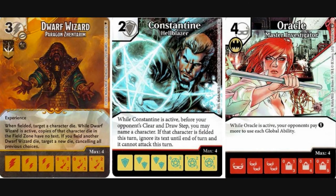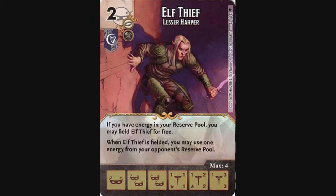To help fortify his team, my husband likes to include control characters such as Dwarf Wizard, Constantine, and Oracle. Each of these characters provides different levels of protection and or control. Next up, Elf Thief is thrown into the mix in order to stifle his opponent's ramp. This will also reduce the amount of energy at their disposal to potentially use globals against him.